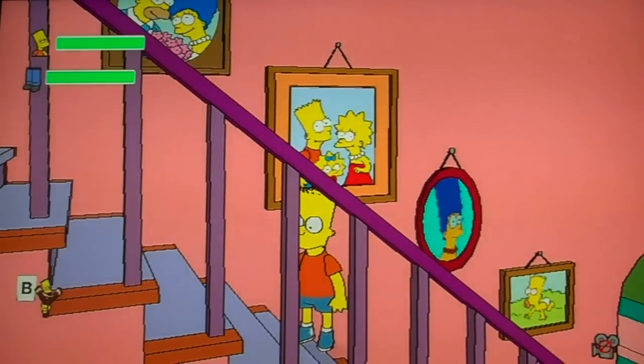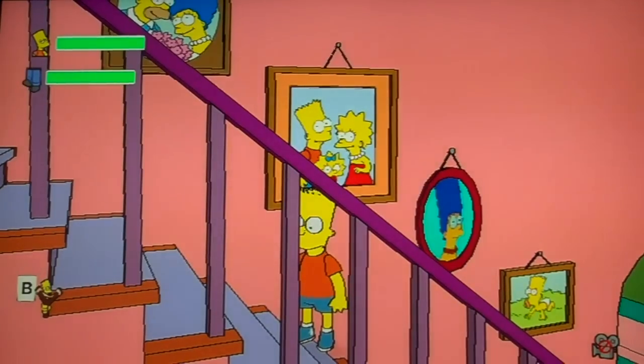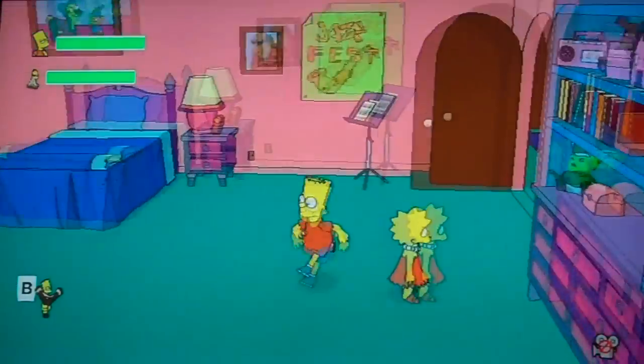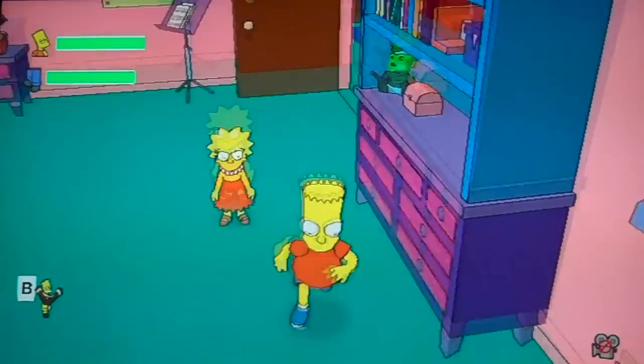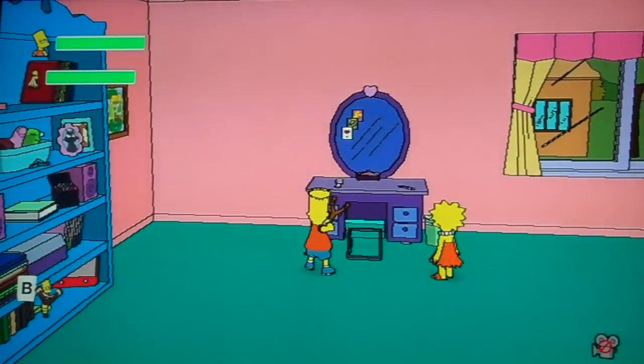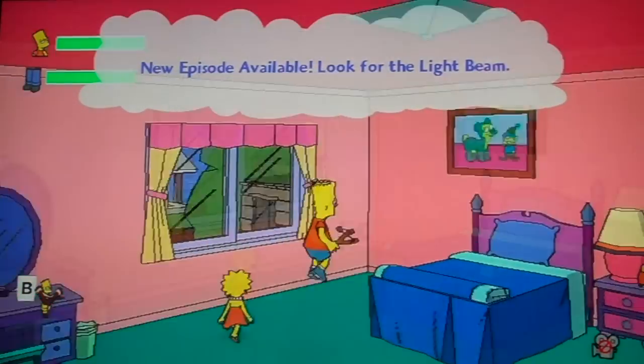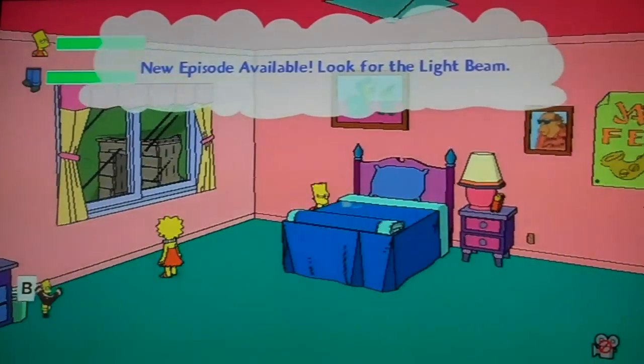Look right there — what the heck! This is Lisa's room; here's Lisa, she's just standing there. With Bart you can shoot with your slingshot.